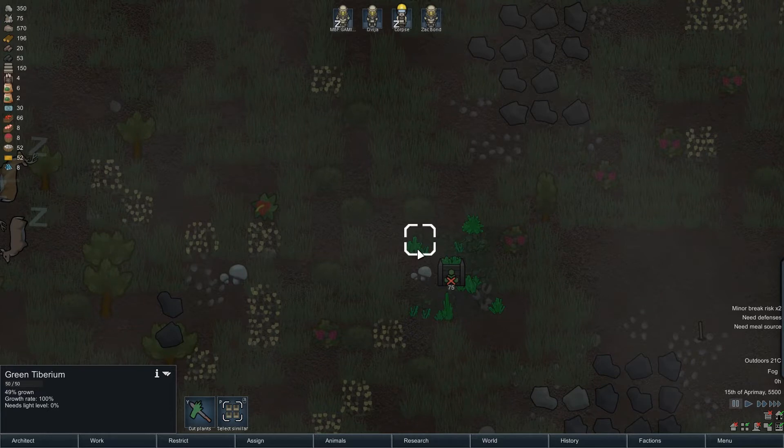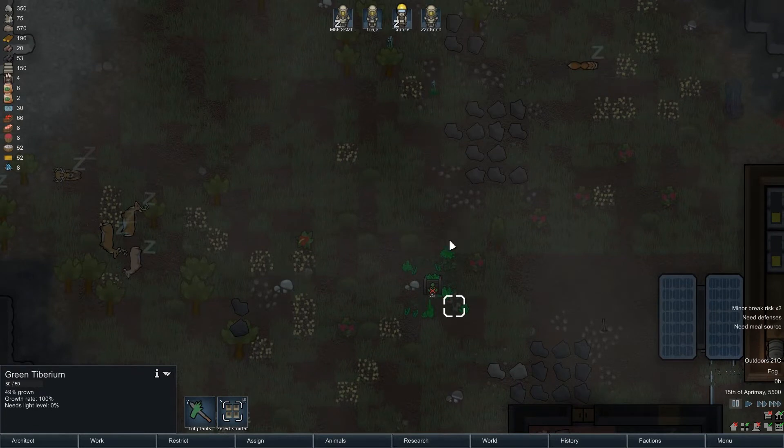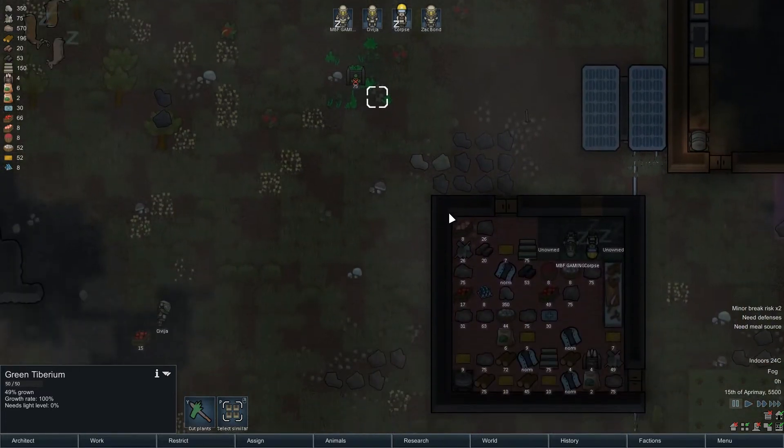I didn't realise this, but look - the Tiberium is actually spreading now. Apparently the Tiberium only spreads once you blow up the towers. So now I'm going to have Tiberium growing in the northern part of my base.